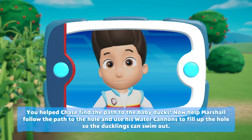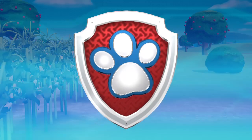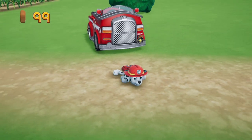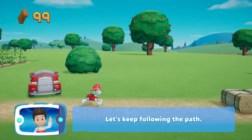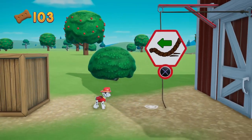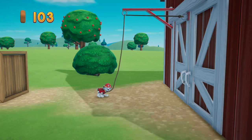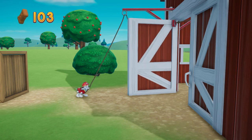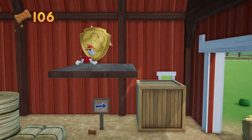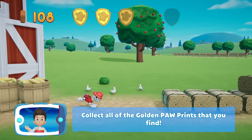Now help Marshall follow the path to the hole and use his water cannon to fill it up so the ducklings can swim out! Let's keep following the path — keep collecting pup treats whenever you find them. To pull the rope to the left, move the left stick. Go quickly, you have to get through before it closes! You found a golden pawprint — collect all the golden pawprints that you can. We're almost there!